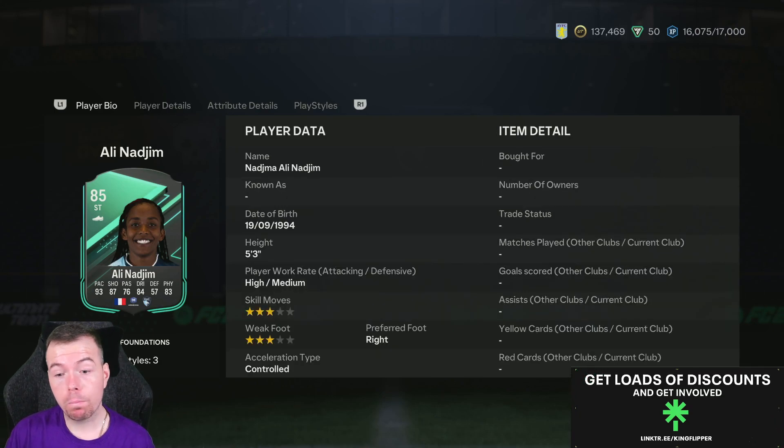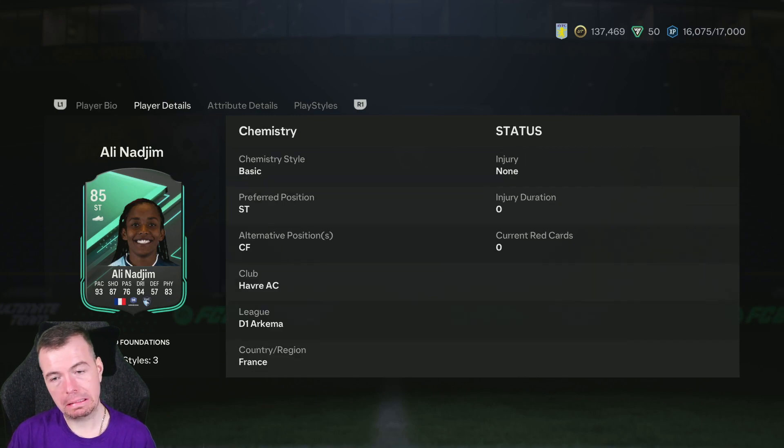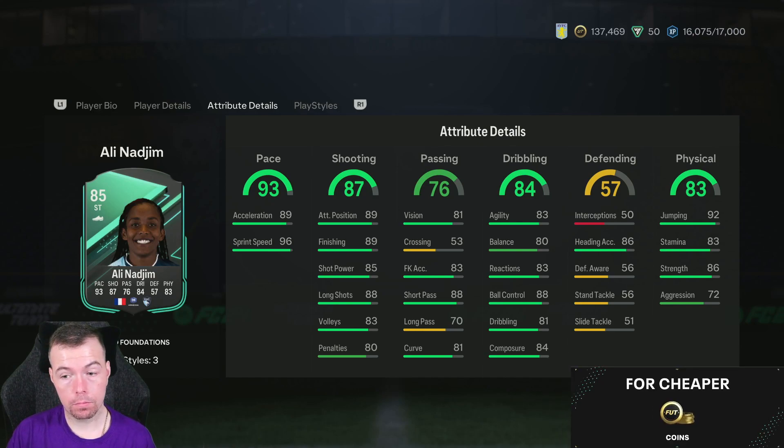Not a bad looking card, I tell you — 85-rated striker with 93 pace, 87 shooting, 76 passing, 84 dribbling, 53 defense, 83 physicality, 5-3 high/medium work rates, 3-3 star skills. She can play center forward as well and in-game stats are very good.